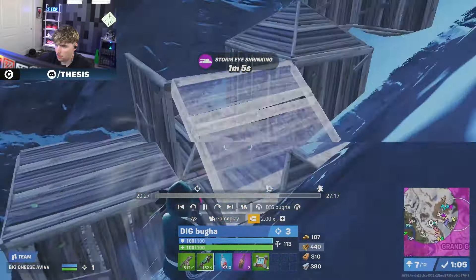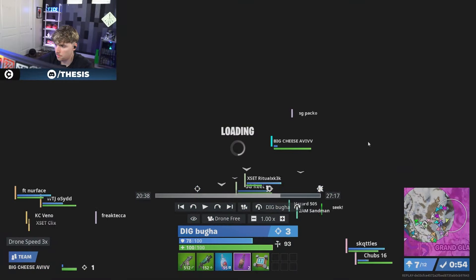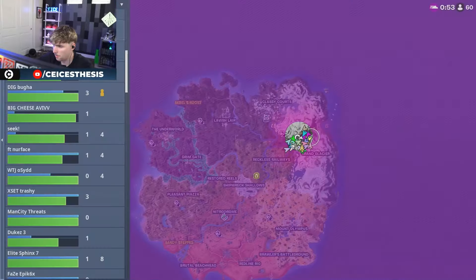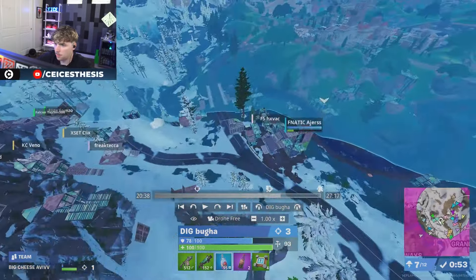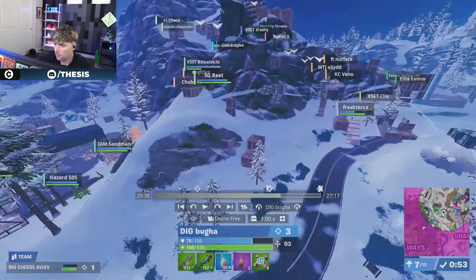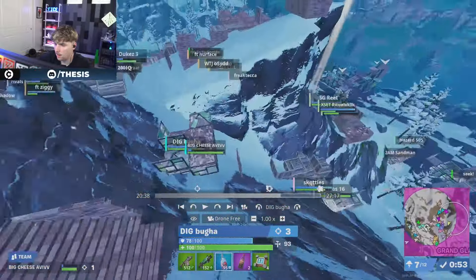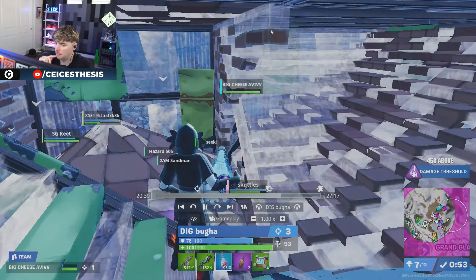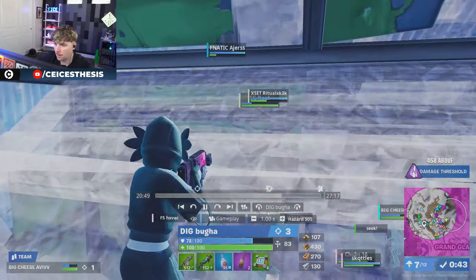We're going to slow it down a little bit as we get closer to the endgame. They are in zone here, on the edge — very close to being in. Their path was they came from here, crash padded over, went to here, ran up because they had timing, and got here. Not too bad, but they're still kind of buried. This is not too great. Let's see what they do. They're close to being in but not all the way.